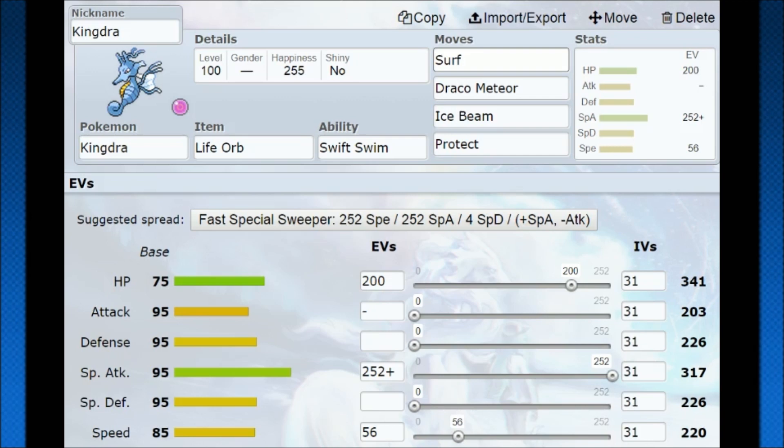Draco Meteor is going to be your one-hit finish on a lot of Pokemon, and Ice Beam covers other dragons. You can also run Hydro Pump — I don't recommend it personally because of the accuracy, but I could see it in singles. If you can get a Rain Dance set up in singles via Damp Rock or a Drizzle Pokemon, you can get a lot of strength out of Kingdra. Draco Meteor, Hydro Pump, Ice Beam — good coverage, and you can really just slam into your opponent with that.